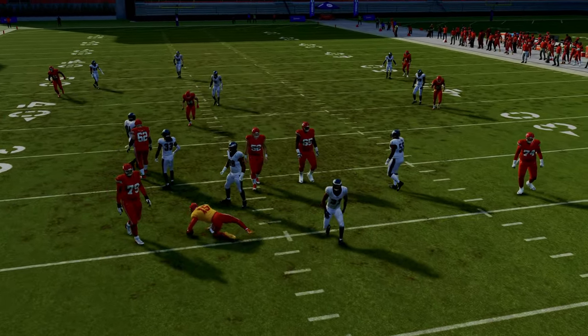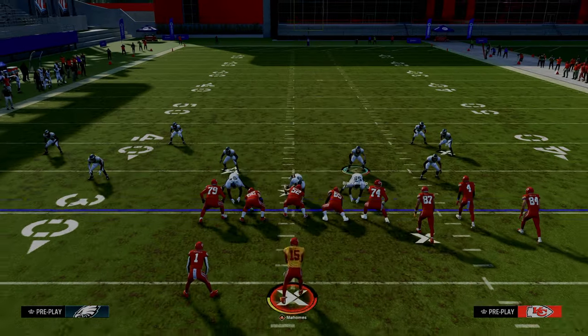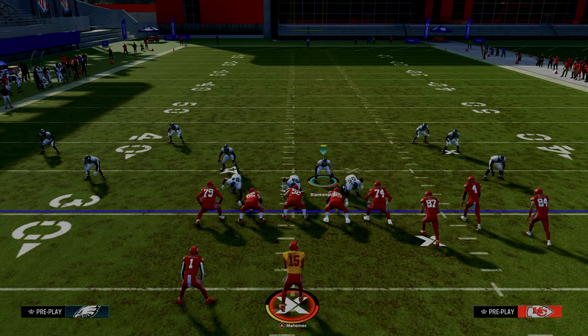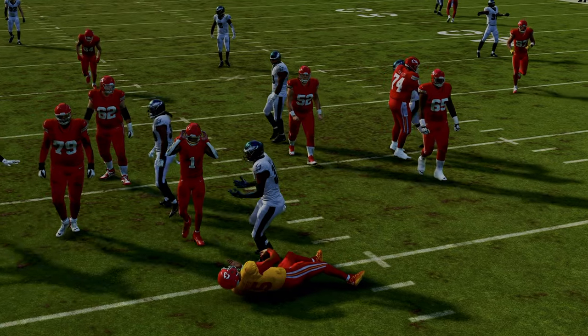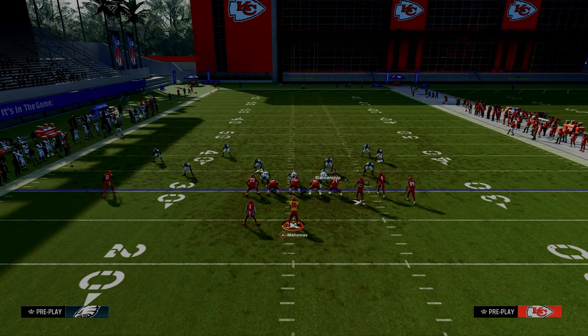The cool part about this 5-man blitzing concept is number one it can be a 4-man blitzing concept, and number two it doesn't really look like a blitz pre-snap because we're not crashing or moving anybody. As you can see, if they block their running back, a lot of times this blitz will continue to come up the A-gap, creating a really optimized 5-man pressure defense.